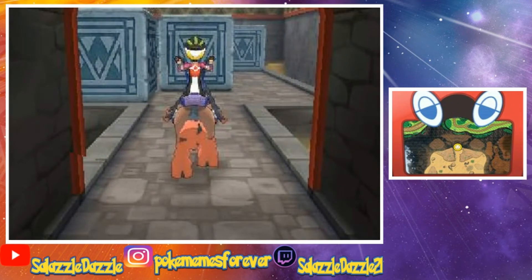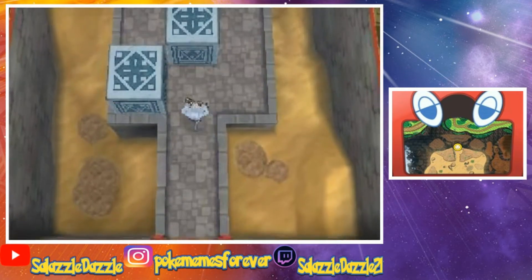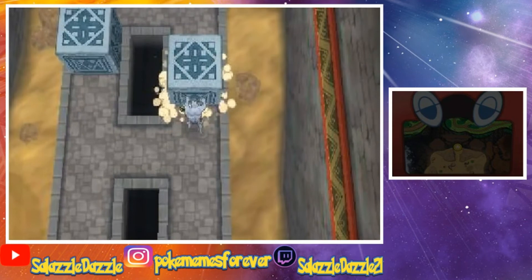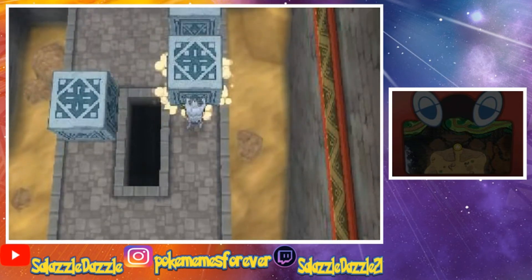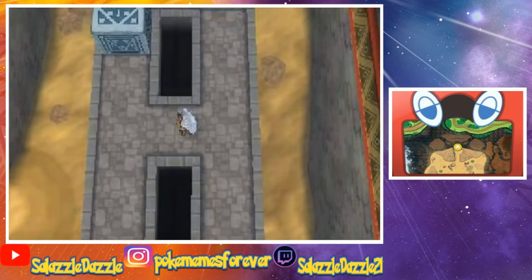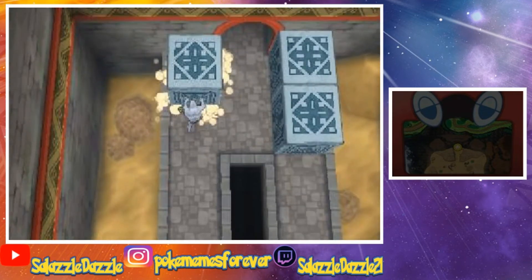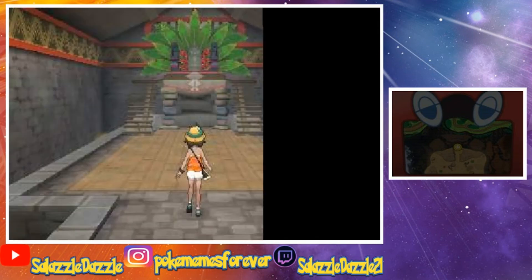You're also going to need to use your Machamp Shove. I'm going to show you guys which pieces to push around. Something's telling me to push this piece over here first. We didn't push it into a hole or anything. So we're going to now push this one. We've solved the Haina Desert puzzle and the Ruins of Abundance puzzle.